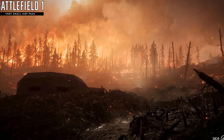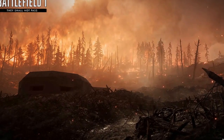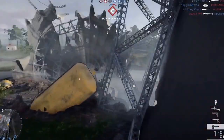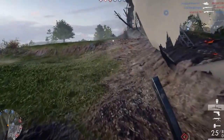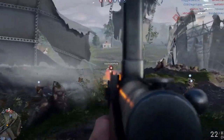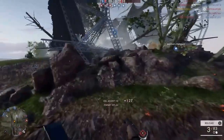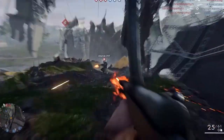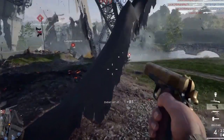The first map is Verdun Heights. As you can see, it's got a little bit of fire and forest in it. I haven't really come across many maps like this in Battlefield. It looks like a really cool map, but I'm not sure how well it's going to play. Argonne Forest was overhyped and turned out to be a letdown because there are really no vehicles at all, so let's just see how Verdun Heights turns out.